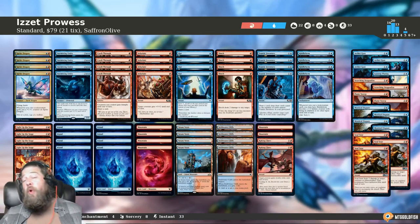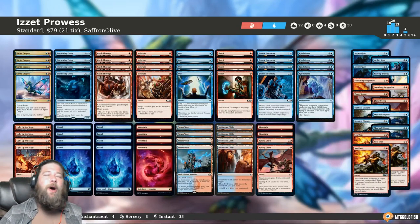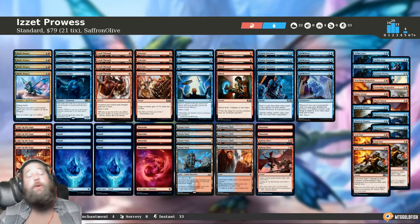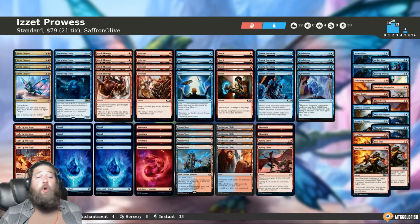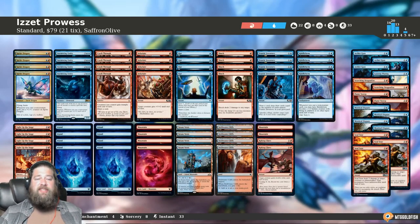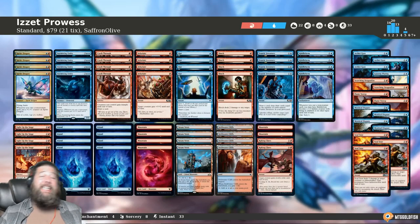We ended up going four and one, with our one loss arguably being a little bit unlucky — missing our land drops, or maybe we misplayed. I still don't know in that mono red matchup if we should have just killed the Annex. Worst case, we were a little bit greedy. But we got four and one, and we were really close to being five and oh with the deck. The deck felt really powerful — we beat Bant Mythics, we beat some aggro decks. We took down some of the better, most powerful decks in standard, we have a really fast clock, we draw a ton of cards, and the deck is really fun to play.